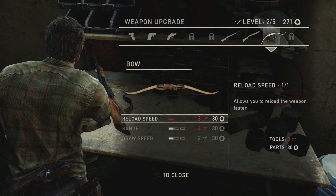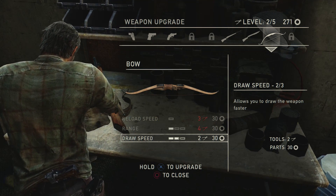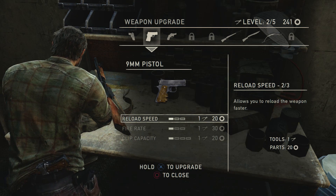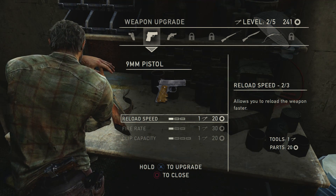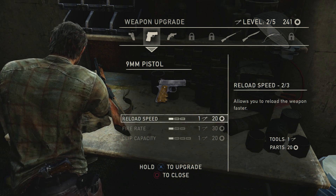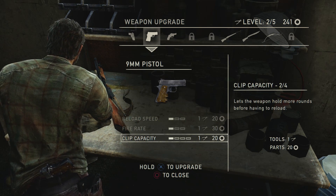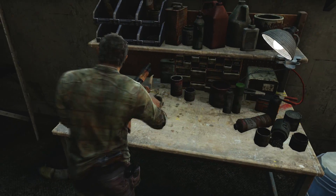All right, pills, workbench — let's check the pill situation real quick. Only 15. Yikes. You can get level 3 listen mode at 50. I don't think we're going to go for that right away — I think we're going to do weapon sway and shiv master before anything else. Healing speed and crafting speed I almost never go for. We've got 271 parts — let's do draw speed on the bow. I'm going all in on this bow thing, guys. I want to try and make this weapon really badass in this playthrough and get better at doing stealth kills with it. I don't have a ton of ammo for this weapon, and they took away the shots I picked up for it — they didn't let me keep the bullets I picked up. None of this actually increases the damage it does, it just kind of increases the effectiveness of it, like how fast you can use it.